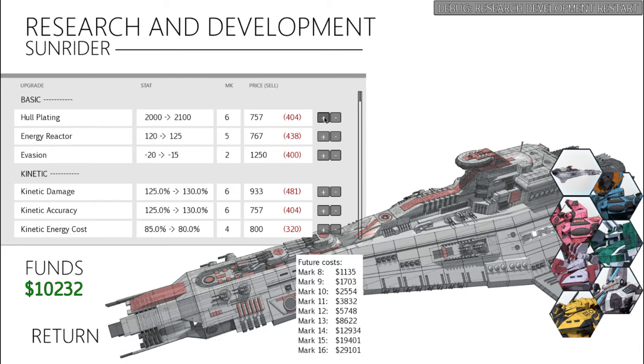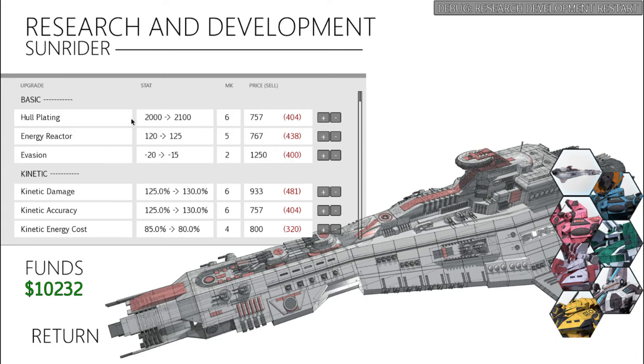As for the Sunrider, due to the Vanguard Cannon and just the kinetics, you're going to be drawing a lot of attention, which is why I have the hull plating all the way up to 2,000. It also means the Repair Drones will be a 1,000 hit point heal, so upgrading this also does increase the effectiveness of the Repair Drones. If you want to use Repair Drones, you're best putting some points into this so that you don't waste as much money.